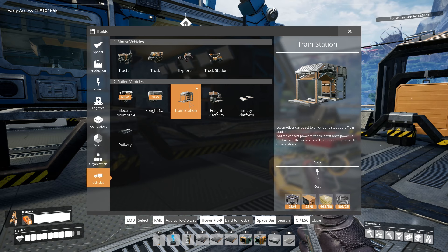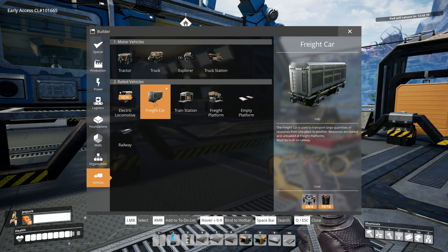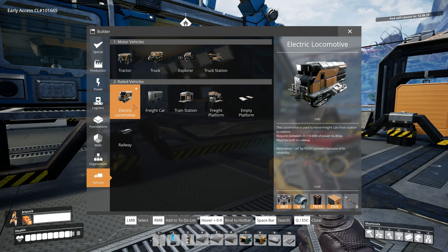A new set of buildings and vehicles needed for long-range transportation has been made available. In addition to built-in power conduction, rail-based transit ensures increased efficiency and reliability for both the transport of pioneers and cargo.